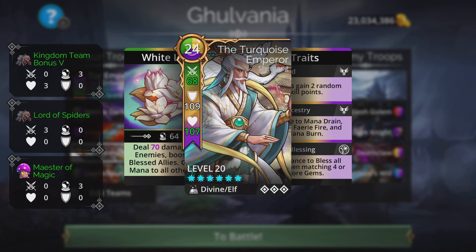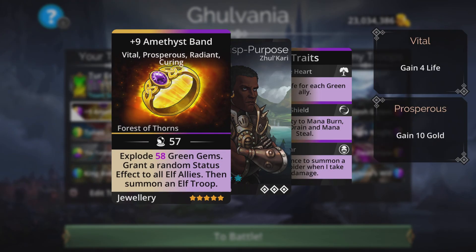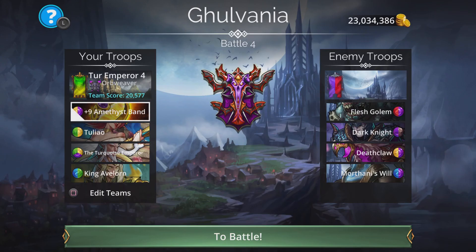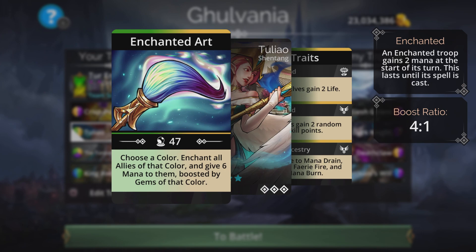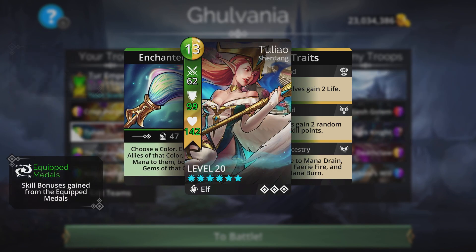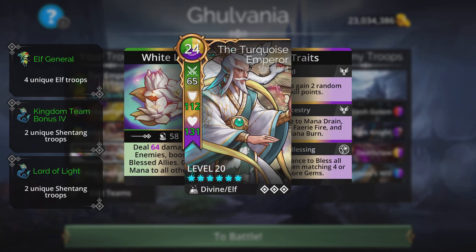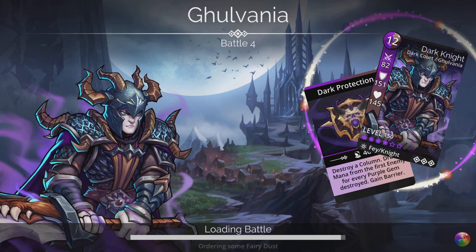Team four uses the Amethyst Band up front — this weapon gives random status effects to all elf allies and summons an elf troop. Orb Weaver is still the class. Telayo is on the team with a unique spell 'Enchanted Art' — it chooses a color, enchants all allies of that color, and gives them six mana, boosted by gems of that color at a four-to-one ratio. King Avalon is also an elf on the team.